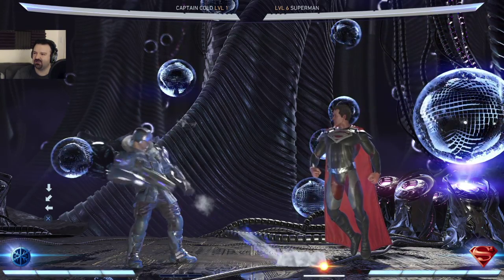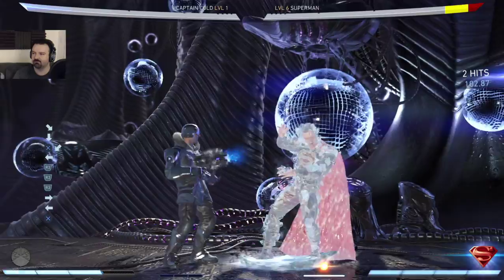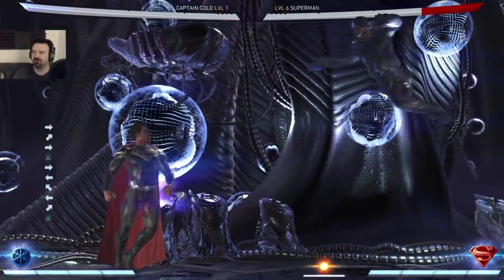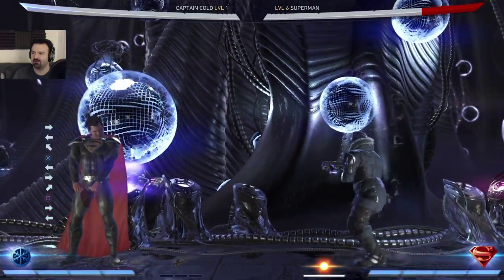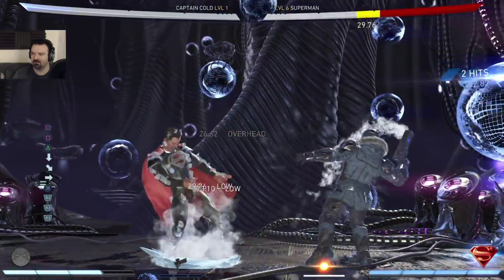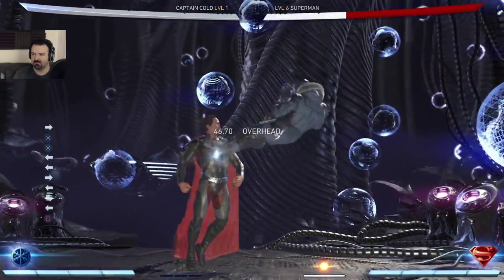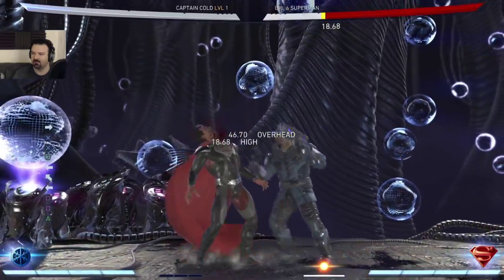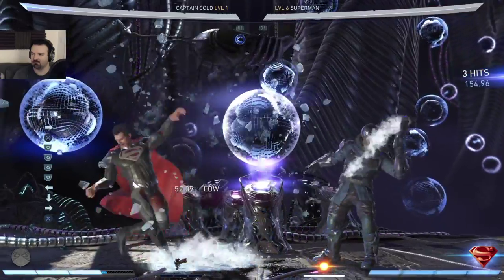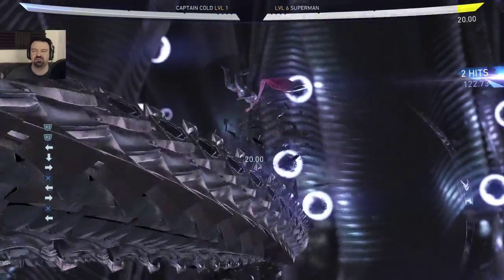Big Freeze — that's the ground freeze. His jump arc is weird, it's this weird flip. His wall bounce is terrible too, it has no range at all — you have to be real close to get that to work.